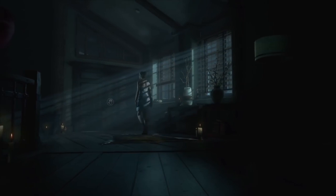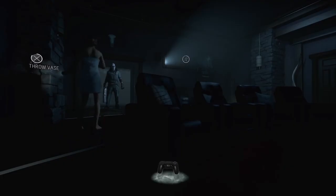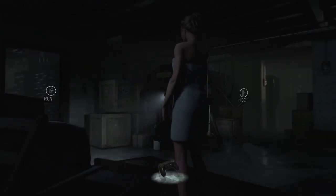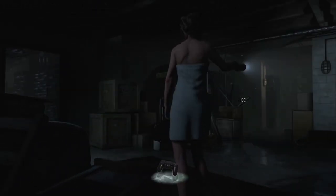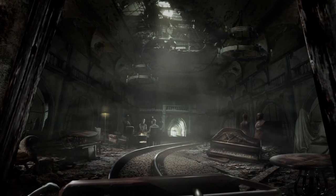In Until Dawn, one of the key things was the branching storyline — the choices you made had impacts. So this is Until Dawn: Rush of Blood, it's a very different style of game, but it wouldn't be a game in the Until Dawn world if we didn't have choices and impact. Rest assured, there are going to be decisions and choices you make while playing Rush of Blood that will impact the rest of the game and how you play.